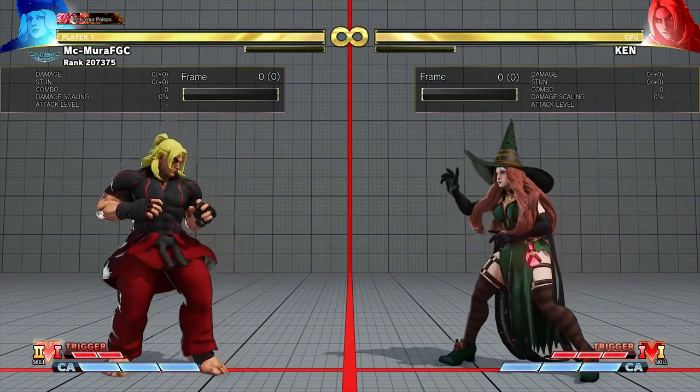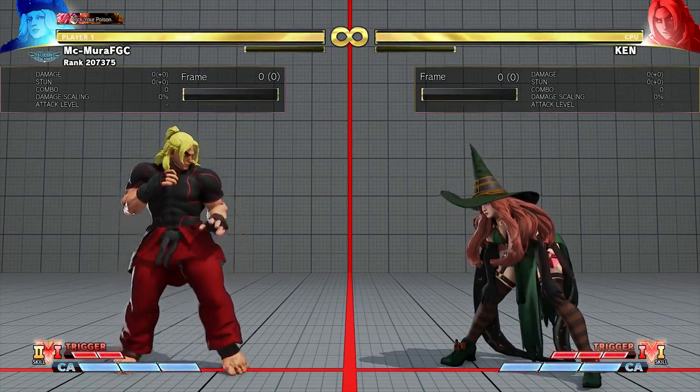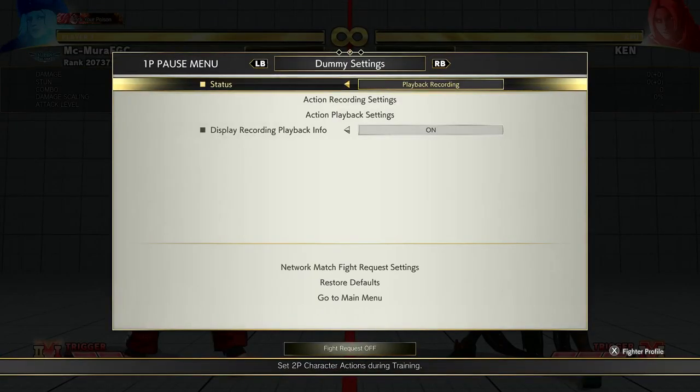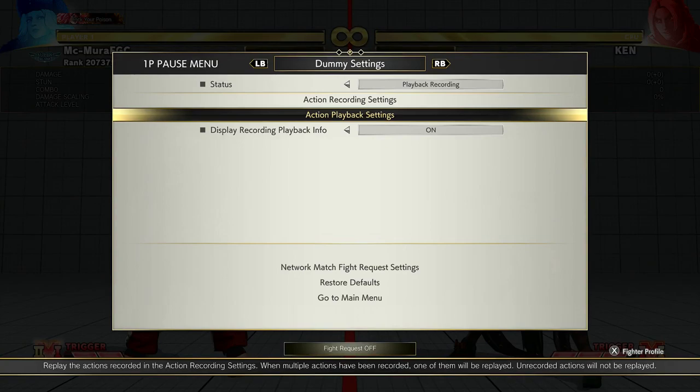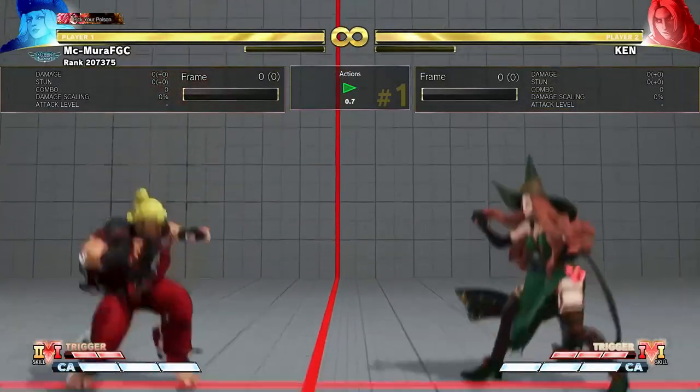Let's get it out of the way first and talk about some of his lower level tactics, some of the scrubby tactics, or some of the things that a newer player may not know. The very first thing for Ken is the Heavy Kick Tatsu.